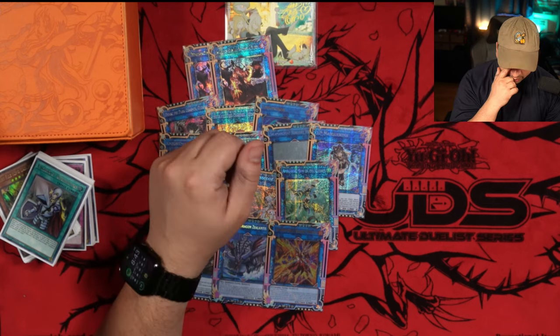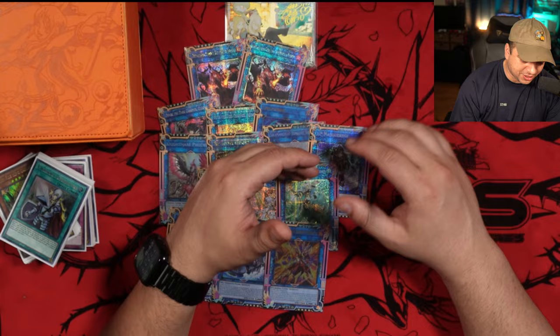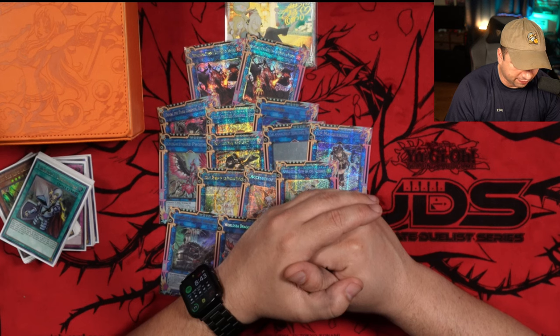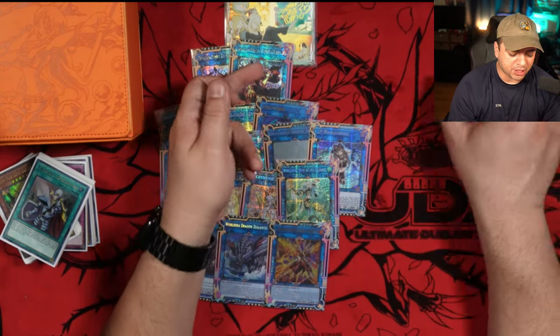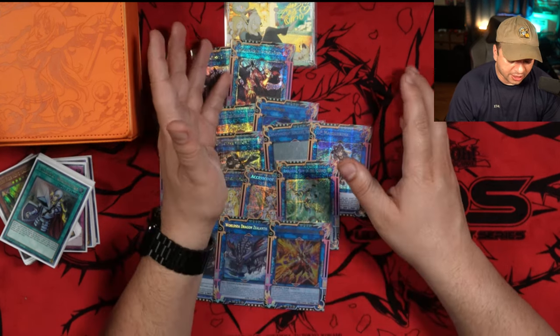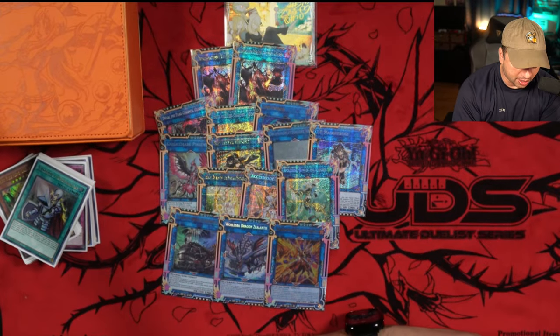Starting with the extra deck — I played 2 Promethean Princesses. A lot of players like to play 1, but I think 2 is more than fine. If you use it turn 1 and the opponent hits you in later turns, this card's better later on in the game, around turn 2. The Graveyard Effect is really good, but that's not always going to be consistent. You want to play 2 to always guarantee to bring her out.